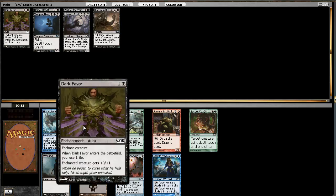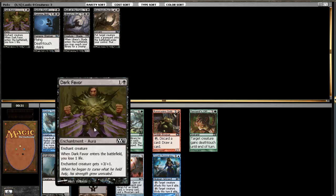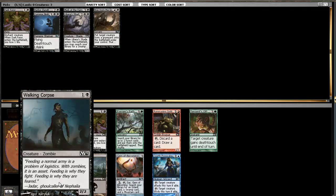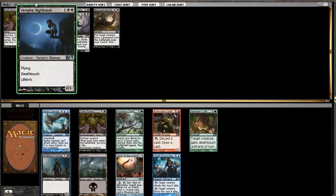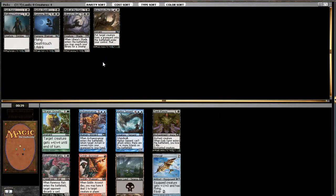We gotta have creatures to put the Dark Favor on. Is it right to get another one, and then pick up the dorks? Because the dorks will be around forever and this won't. No, I don't want to load up on creature enchantments, so let's just get the dork.